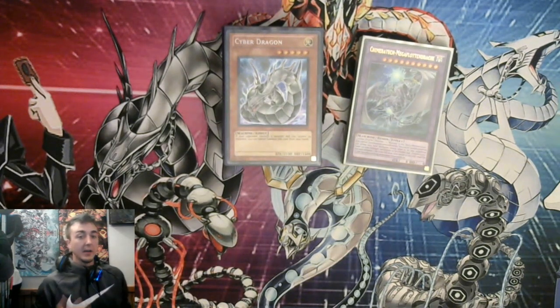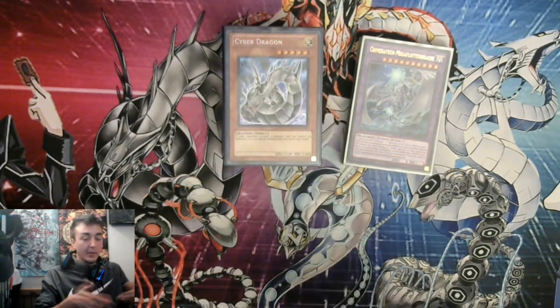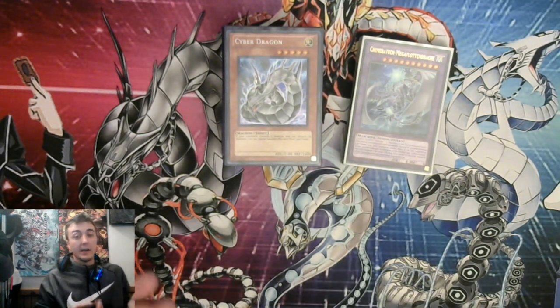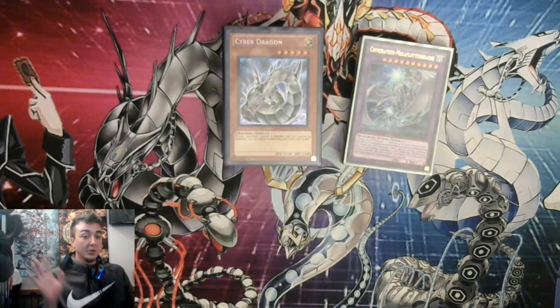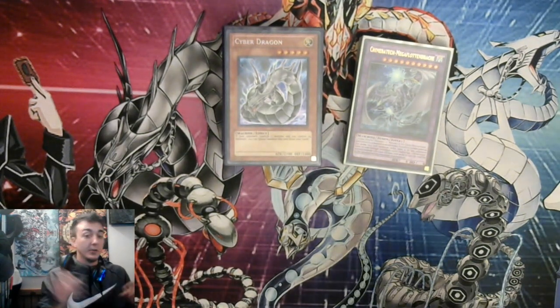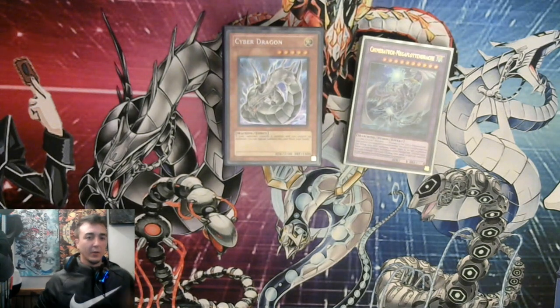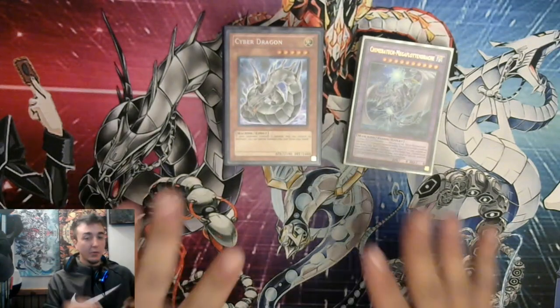Last night I thought about it pretty late and was like, oh — Cyber Orcust. So I sat in bed with all the cards, doing some ratios, some test hands, and put this deck together. I've had zero testing — zero at all — before going. I didn't have too high of expectations. The ideal behind the deck is going second and using Cyber Dragon and Dangers to really break boards and get into my plays, with the Orcust engine there kind of as a backup.